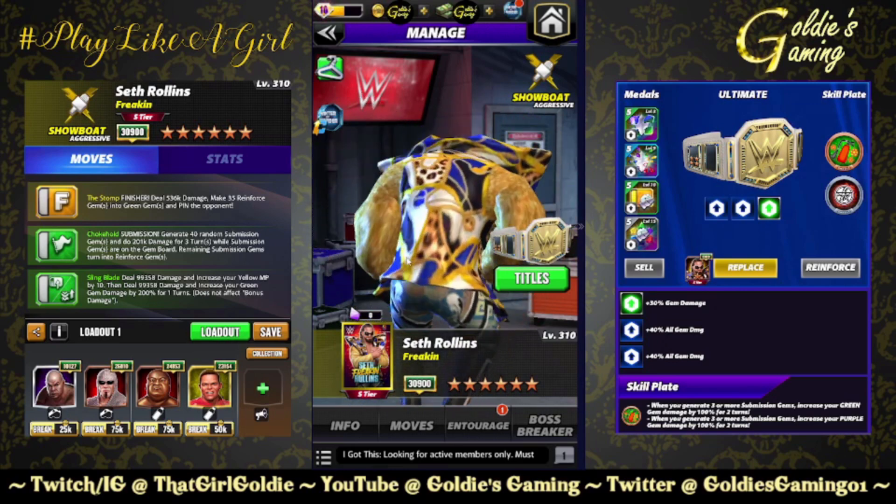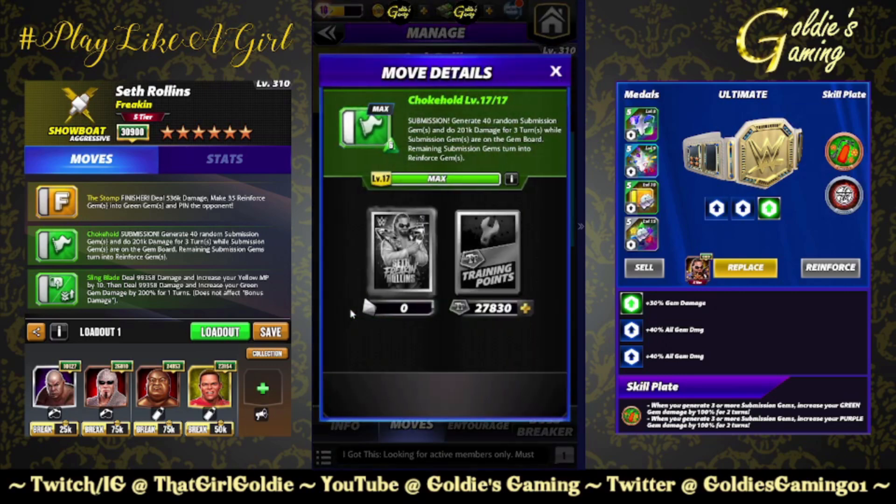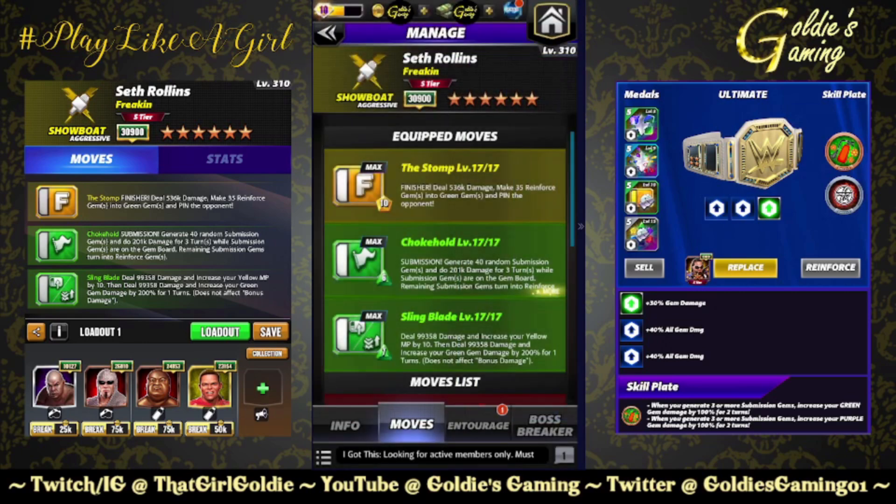The first build uses the finisher — 10 MP Stomp: deal 536,000 damage, make 35 reinforced gems into green gems, and pin the opponent. Green one is Chokehold, 6 MP submission: generate 40 random submission gems and do 201,000 damage for three turns while submission gems are on the board; remaining submission gems turn into reinforced gems. Green two is Sling Blade, 7 MP combo move: deal 99,358 damage and increase your yellow MP by 10, then deal 99,358 damage and increase your green gem damage by 200 for one turn. Does not affect bonus damage.